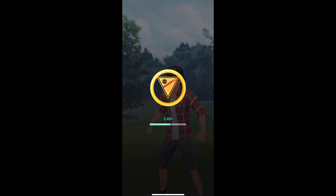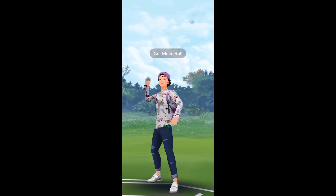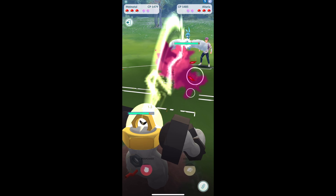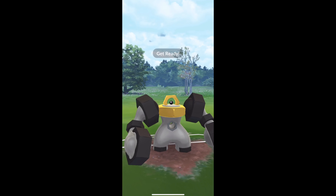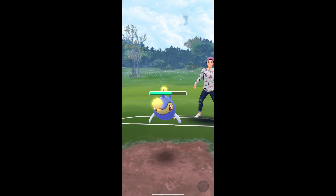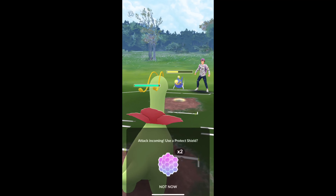Shields were down. I could get a hydro pump off and then probably an ice beam into that Swampert and it would have been over. Froze up a little bit there at the start, finally do get some damage off. They switch into the Lantern and I'm gonna go superpower here then switch into Meganium. I'm not gonna worry about this thunderbolt coming in more than likely.